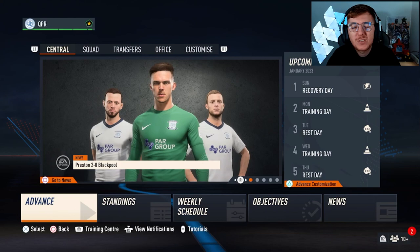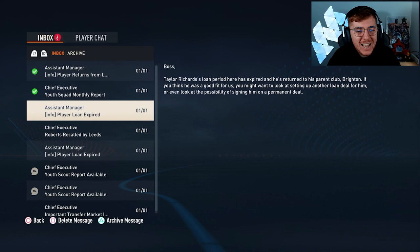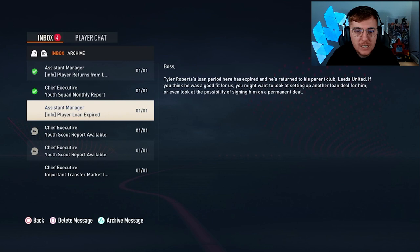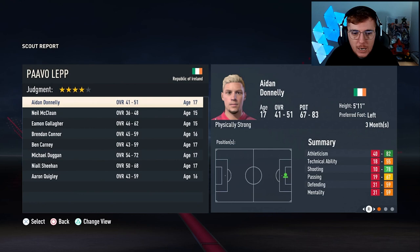We're now in January and there are quite a few emails. Richards has been recorded by Brighton — I kind of expected that. Leeds have recorded Tyler Roberts, which is a shame as they say the situation hasn't improved — I did start playing him more, so that's quite frustrating. Eric Bunum has been kept though, so we don't have to worry too much about that. Charlie Owens is back as well.